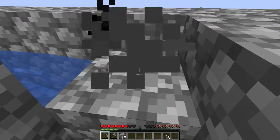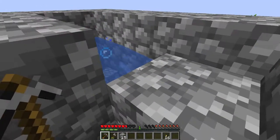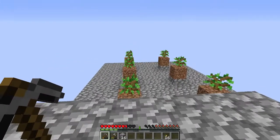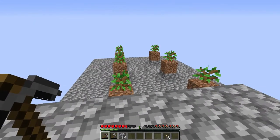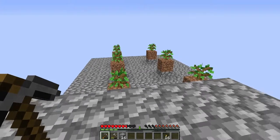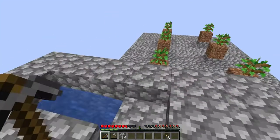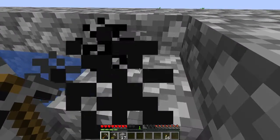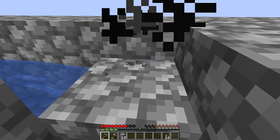So the mob grinder is the first thing I have to do. I've changed the sapling I had here - I removed it and planted those over there. I'm making a tree farm over there, because I've decided I'm going to make the mob grinder half on stone - the base.